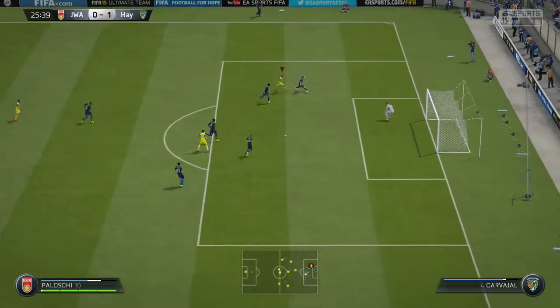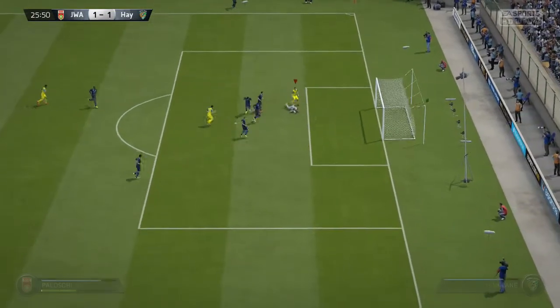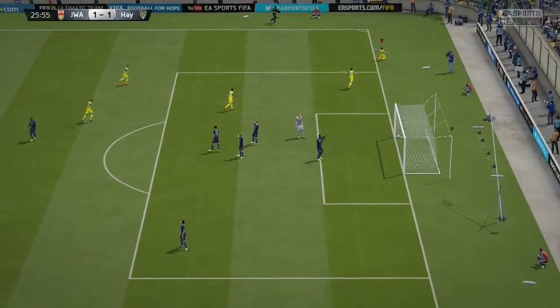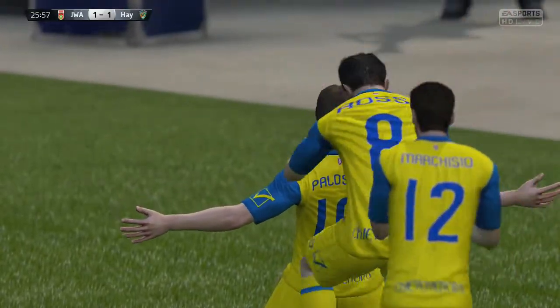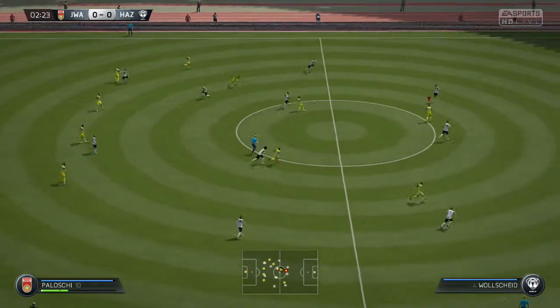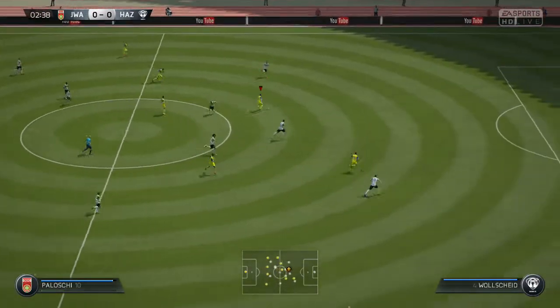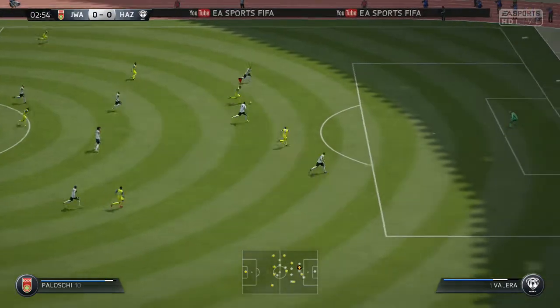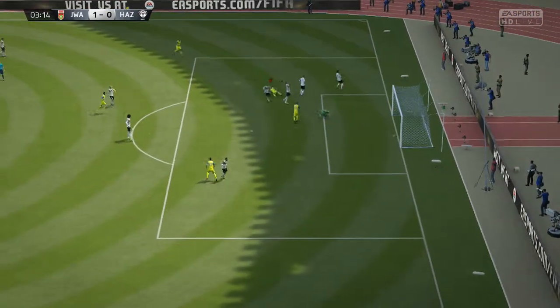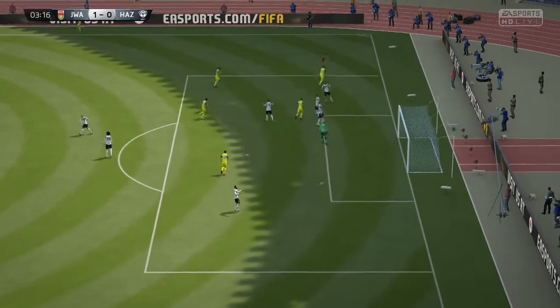He has had a pretty nice shooting boost if you look at his card — plus 6 up to 81 shooting. He also has 78 pace and 80 physical as standouts on his card stats. In-game his pace is pretty good to be honest; it felt pretty nippy. We certainly weren't struggling when hitting the gaps and sprinting free, though he was getting reeled in eventually by the faster defenders, but he still has enough pace to keep ahead of most defenders.